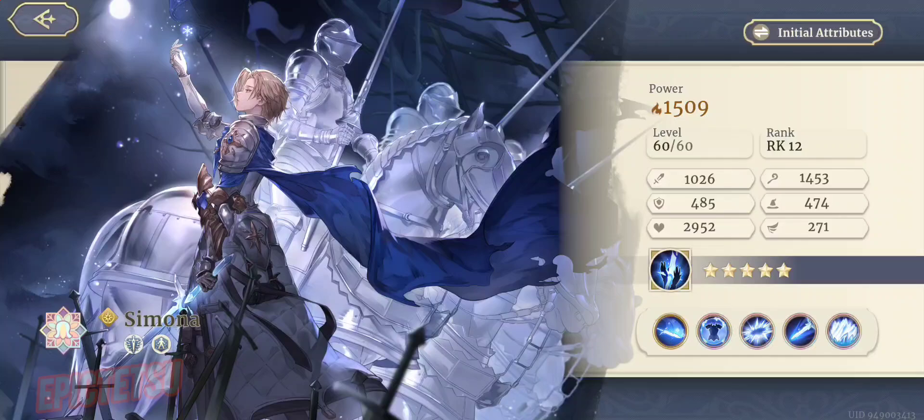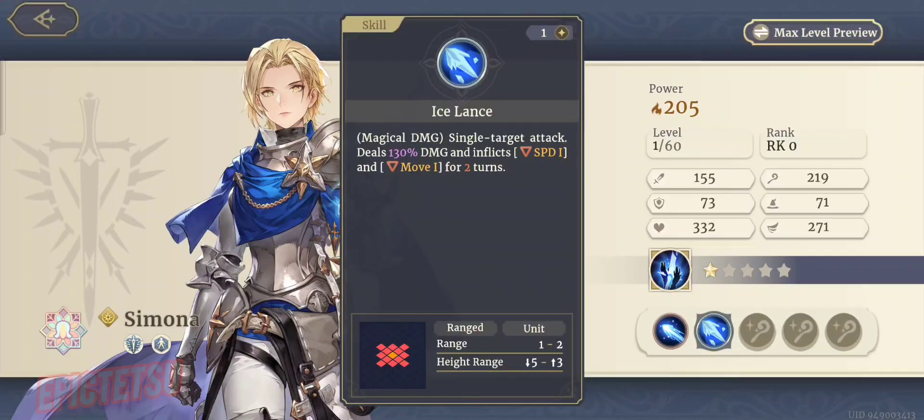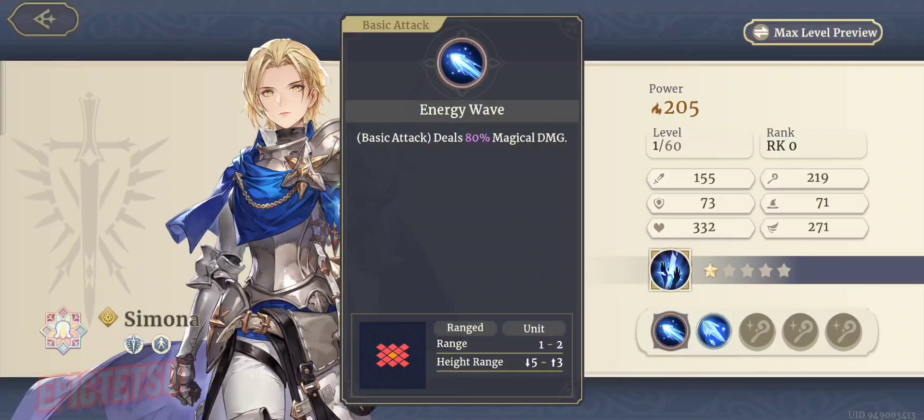First and foremost, she is a magical unit. A lot of high magic damage on the base — 1,453. Physical is only 1,026. Her whole kit really revolves a lot around her magical damage. Ice Lance is a really cool skill. We got to test that out during the Scorched Earth event. It deals 130% magical damage and inflicts speed down and move debuff for one turn — decrease speed by 50, and movement tile reduced by one. So Ice Lance is a really cool skill right off the bat.